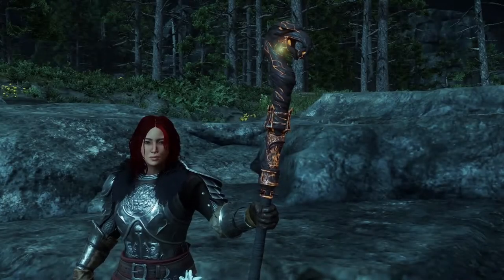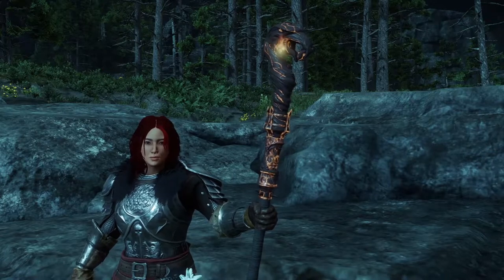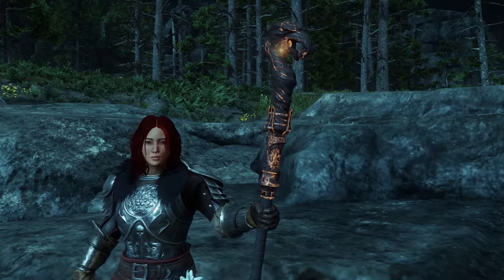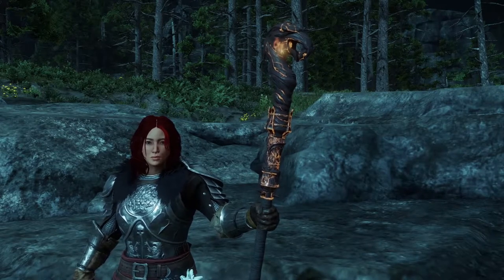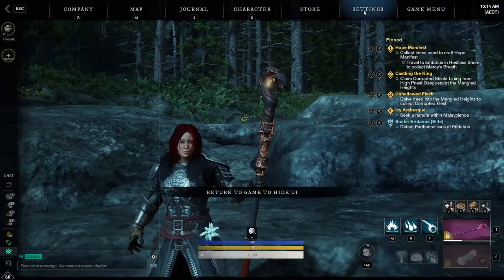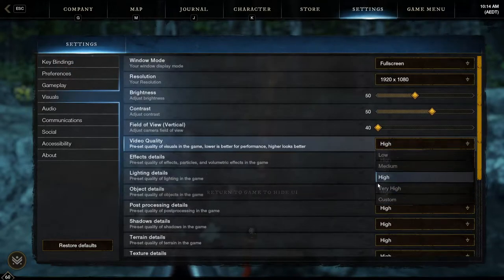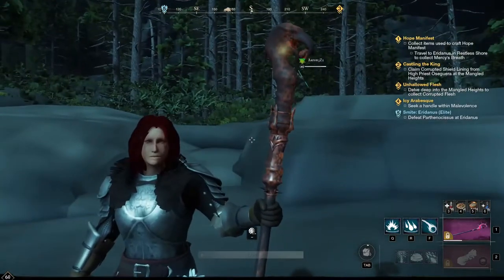Hey everyone, I'm Triple Y NZ and today I'll be going over how to take screenshots in New World and how to make them look amazing. Firstly, when taking a screenshot, I would highly recommend that you turn your graphics settings to max and then wait a few seconds for everything to re-render. To do this, you just hit escape and then go to settings, go to visuals and change it to very high if you can handle it.